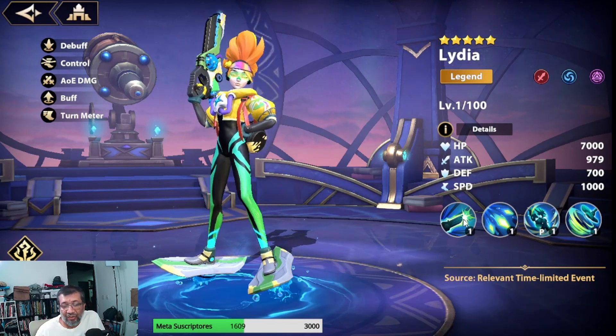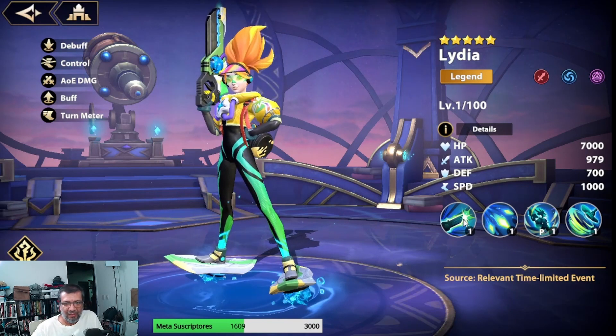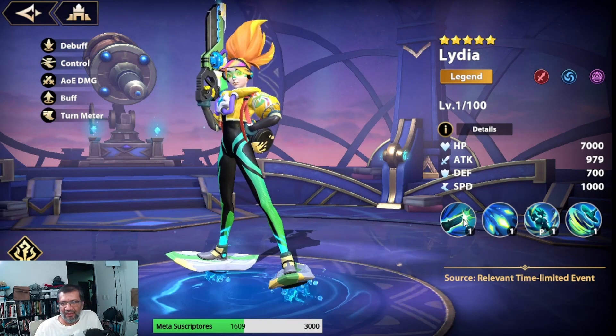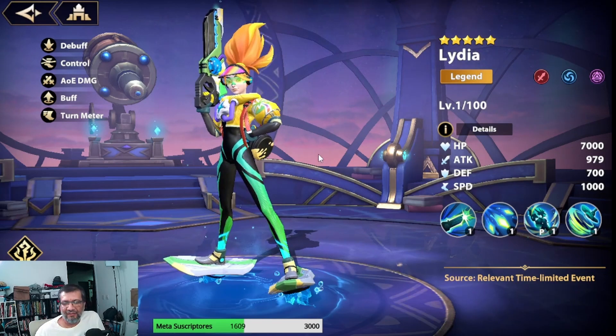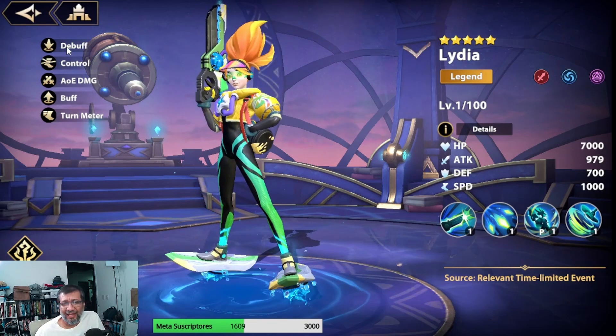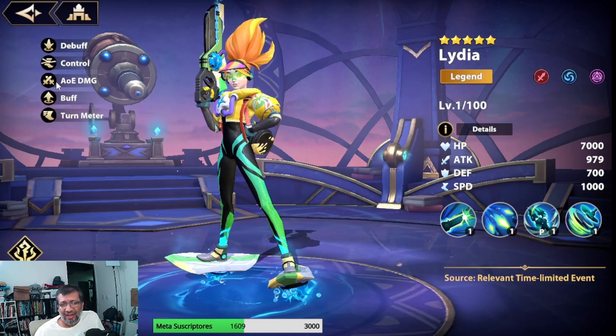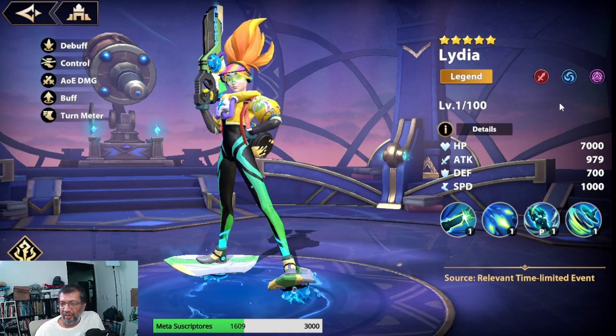I am seeing this for the first time, together with you. I don't want to have seen absolutely nothing beforehand. In fact, it just passed the reset and the information came out. So, I don't have any more information. It says that it is of the buff, control, area damage type — it has buff and manipulates the turn meter. So, we are going to see things with it here.